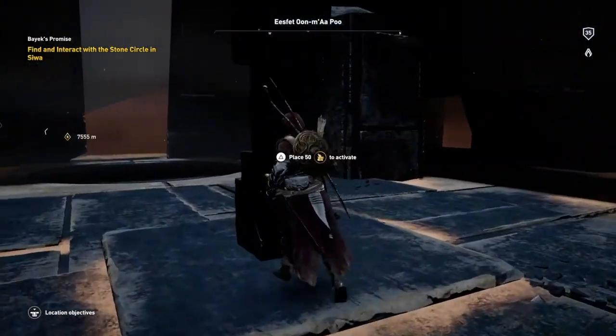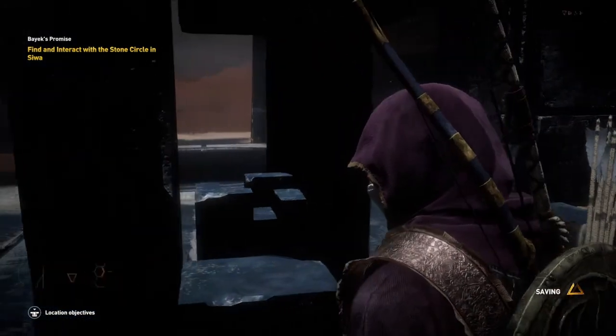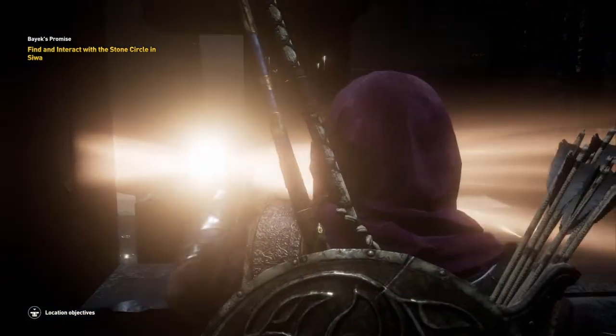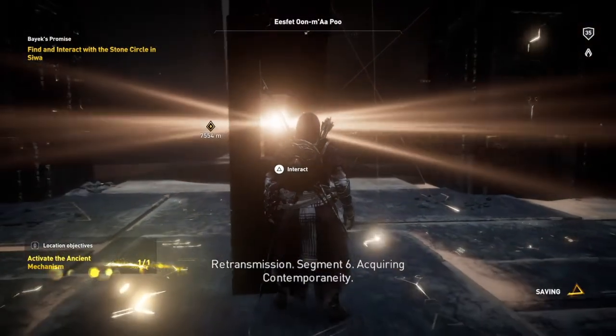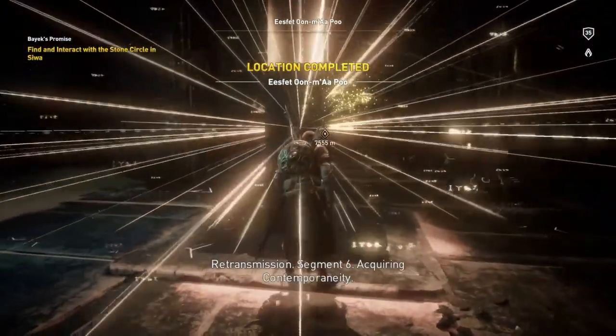And this is it - place 50 to activate. Retransmission, Segment 6 - acquiring contemporary aid.